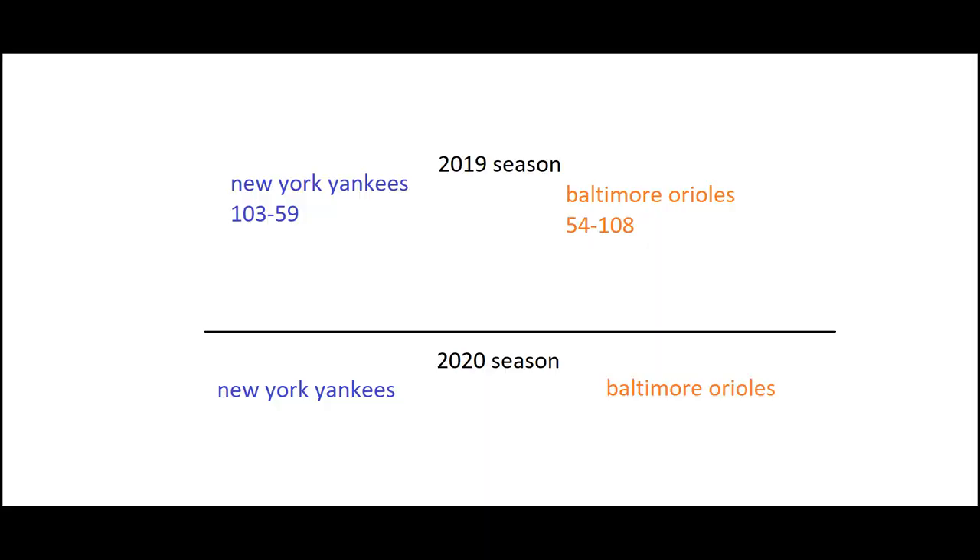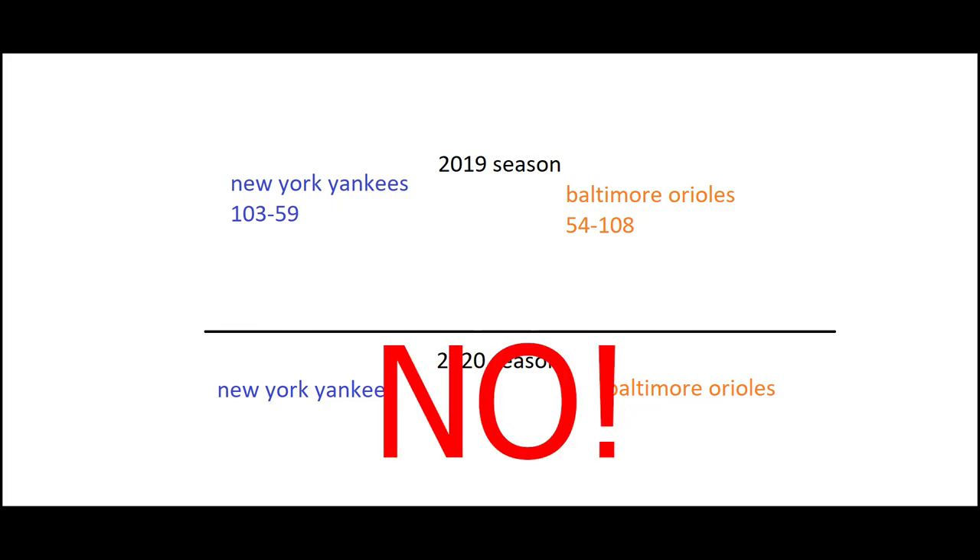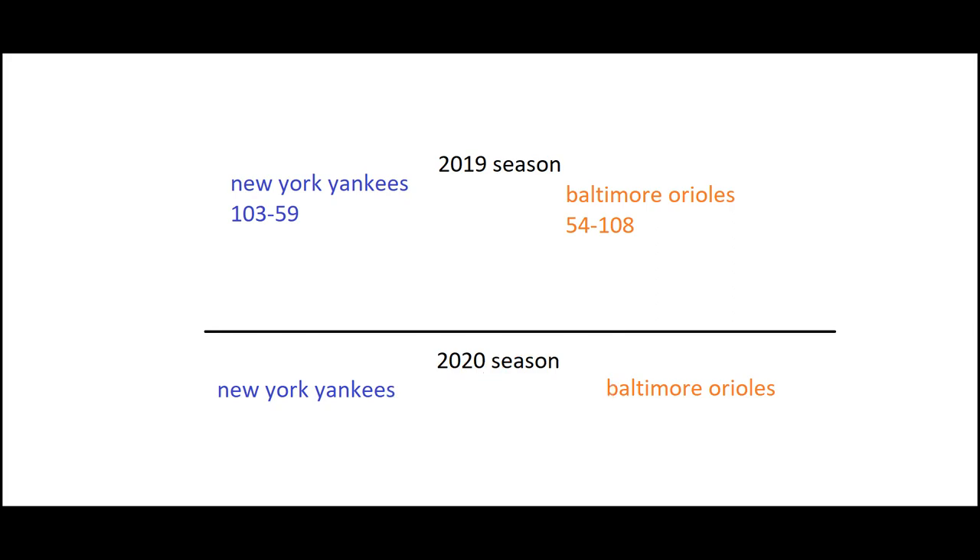The best way I can explain this: let's take baseball as an example. In 2019 the Yankees were the best team in their division and the Orioles were the worst. Does that mean that in the 2020 season we let the Orioles have a run or two head start every time they play the Yankees or a better team? Or do they both start at zero runs and try to beat each other like normal? Because that's what makes sense to me — I don't believe in handicapping.